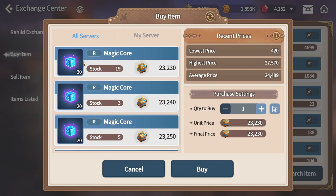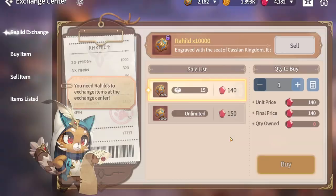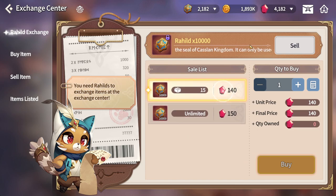You'll see magic core — 20 pieces of magic core right now. This is the base price, the lowest price as of now, so you can just click and purchase it. If you do not have Rahul coins, there are people selling it with crystal. We call it diamond or crystal, but in this game it's called crystal.